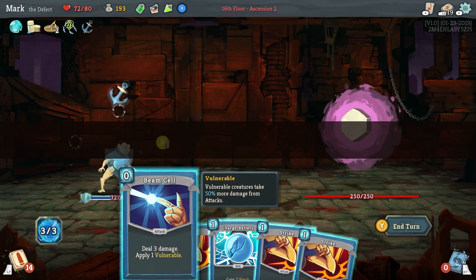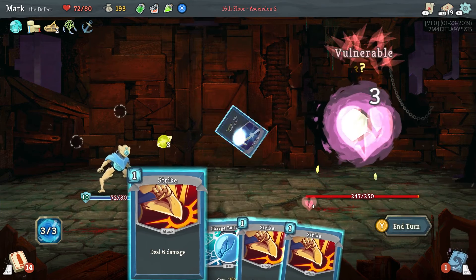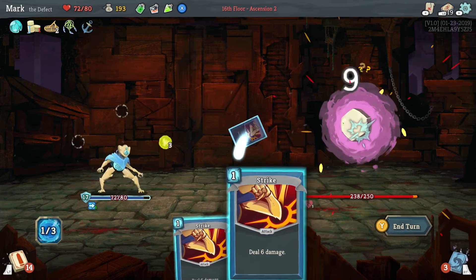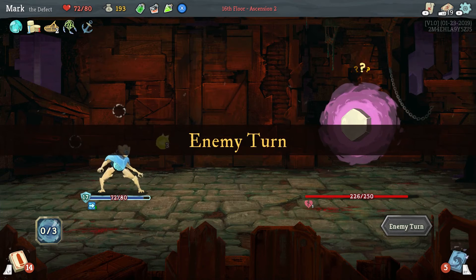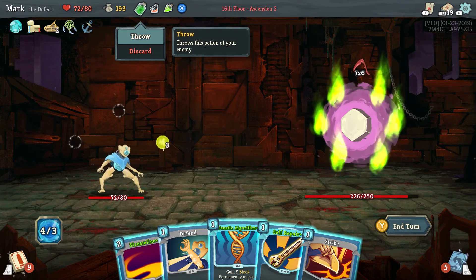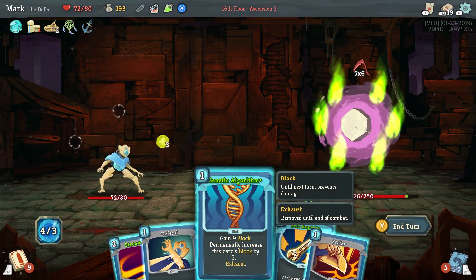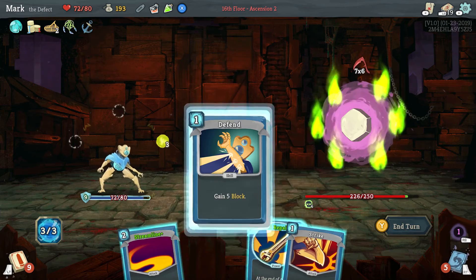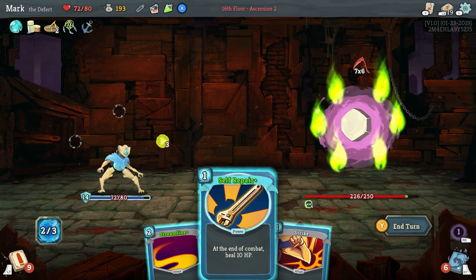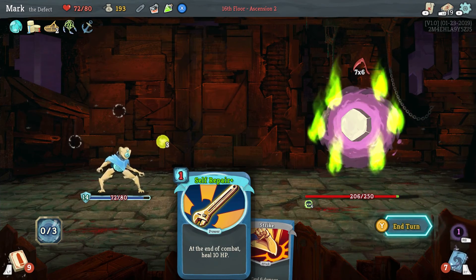Off to the first boss. We know what this guy does — when he wakes up, he's going to hit us with a huge attack in the first round. So I want to gain energy for next turn so we can maximize our cards. I want to throw our poison and take advantage of that. Gain 9 block, and that goes to 12. We'll gain block there, and we automatically heal at the end of the level, so self-repair has no value in this fight. So we're going to go ahead and streamline, and then we're going to suck down a bunch of damage.